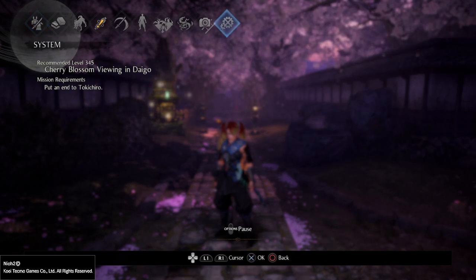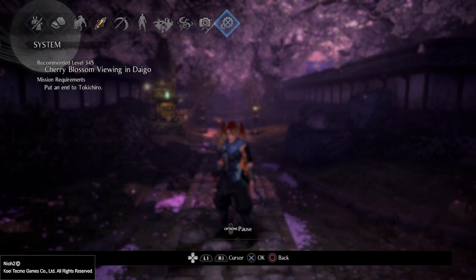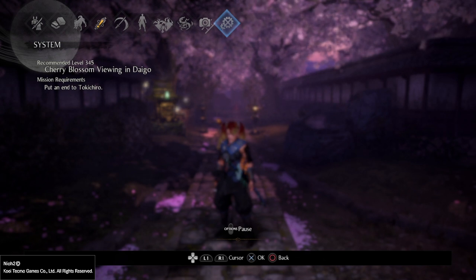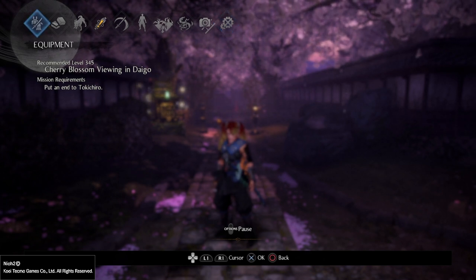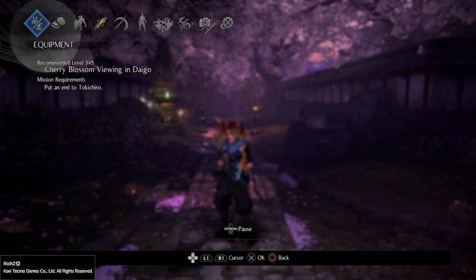The mission we're running is Cherry Blossom Viewing in Daigo — it's a 3-4-5 mission in Way of the Demon, or Dream of the Demon as it is in NiOh 2. I do it on the highest difficulty setting because each difficulty setting is gated to a specific level of core. So for us to know that we're getting the highest level of core possible, I'm doing it on Dream of the Demon.